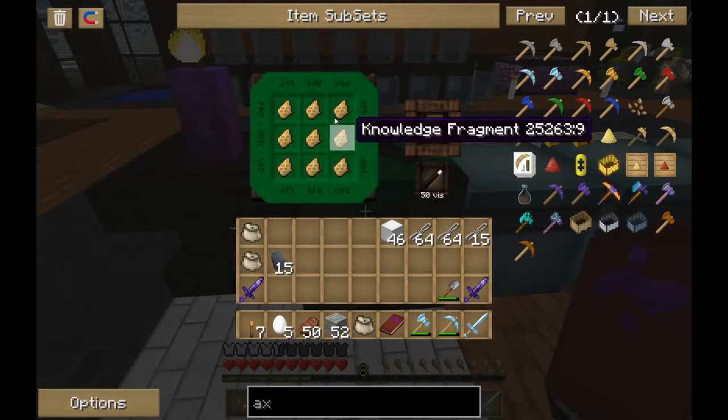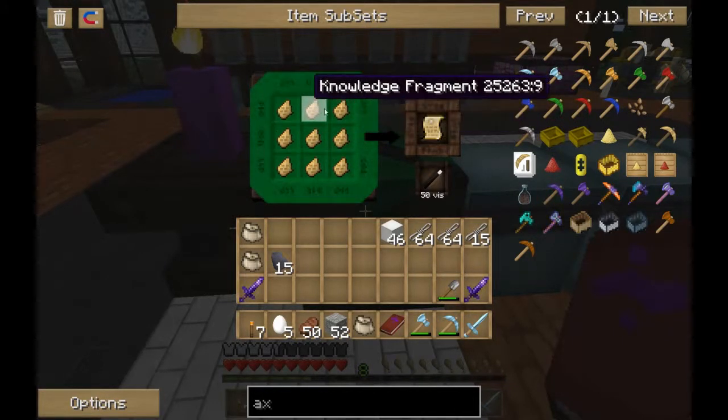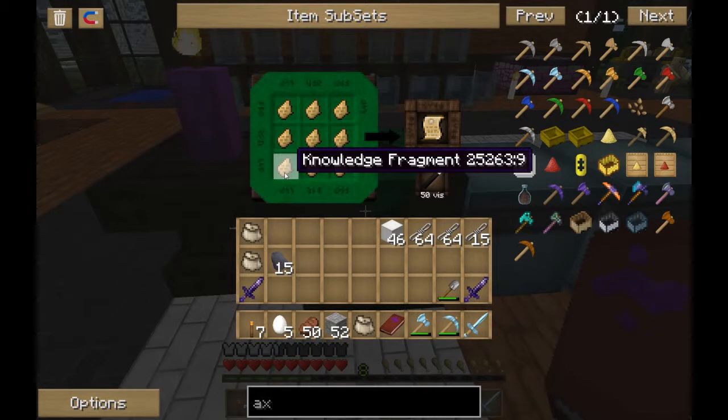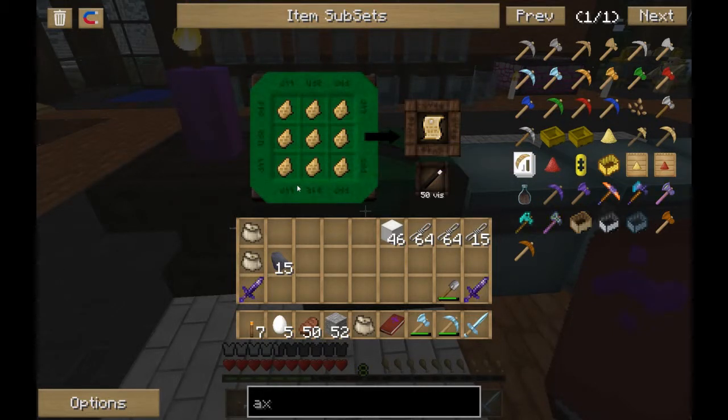Unfortunately, what I don't have is their... someone who practices this... doesn't trade knowledge fragments, unfortunately. He trades nitor and elementums for emeralds. So I trade wool for emeralds, and then trade emeralds for nitor and elementum. But from chests, you can also find these.